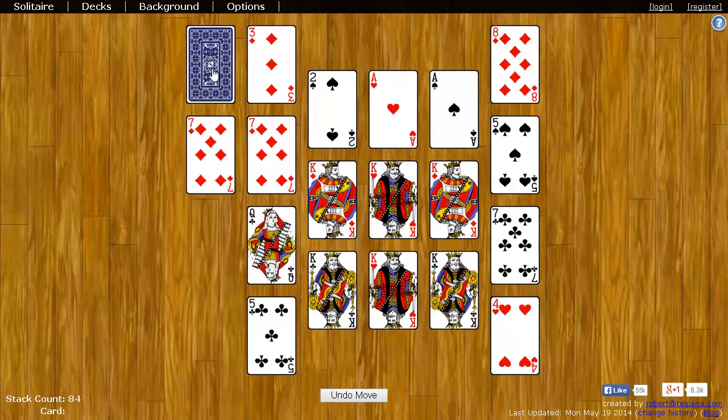You can also click on the deck, and one card will be dealt to the space below it, which is known as the waste. And you can just go through the deck to try to find cards that you need to stack on the foundations.